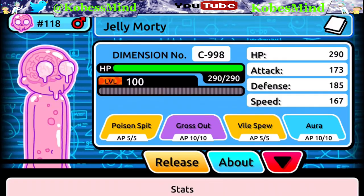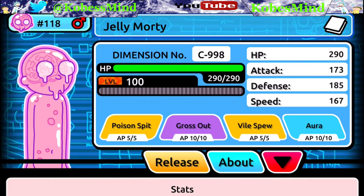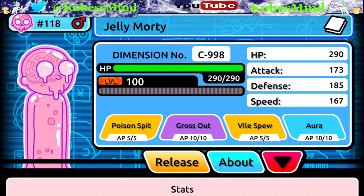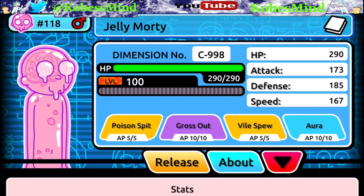Jelly Morty is number 118 and he is a paper type. I recently got this Morty to level 100 by combining two Blob Mortys, and at level 100 his HP is 290, his attack is 173, his defense is 185, and his speed is 167.